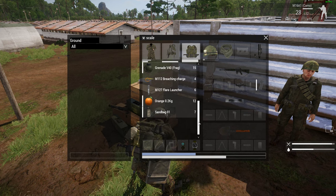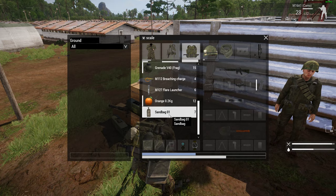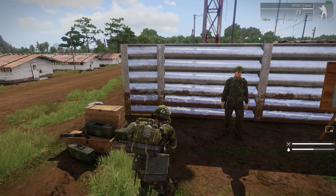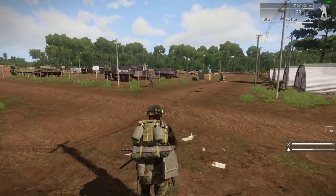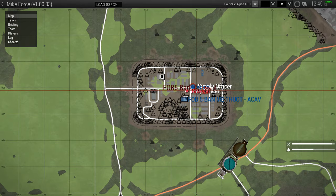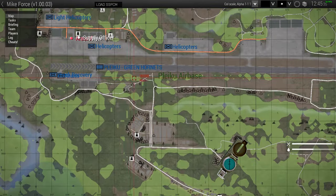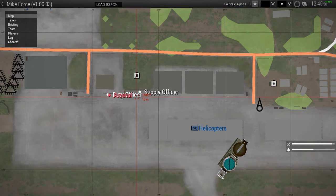Also in your inventory you probably want to pick up some sandbags because you can use those to supply the buildings. So we're set up, we're an engineer, we're in the armoured cavalry. Now, the duty officer and the supply officer are in different places depending on where you are on the map — so at FOB 5 or the airbase — just zoom in on the map to have a look around.